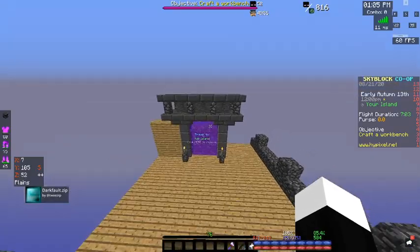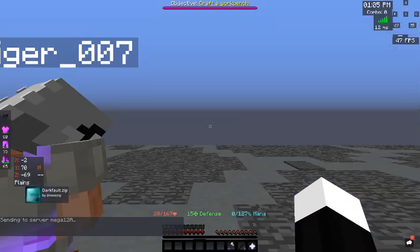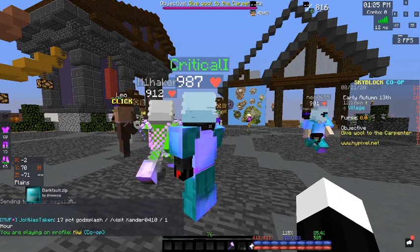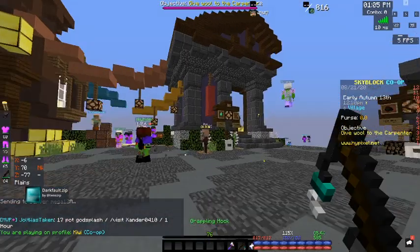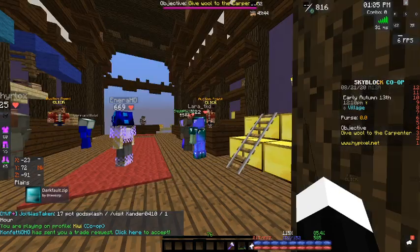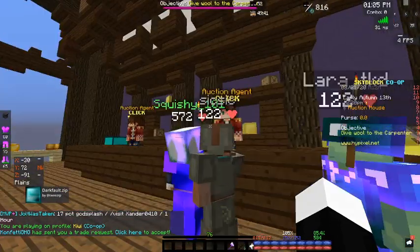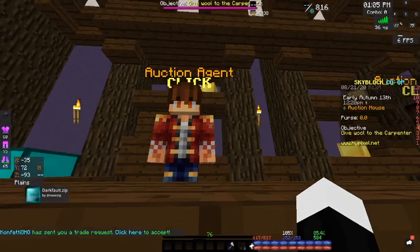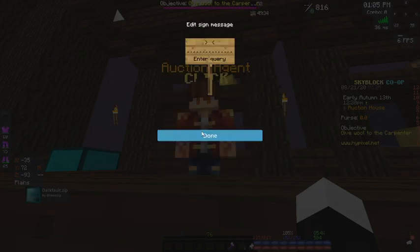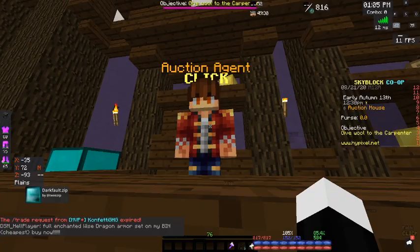Hello, welcome to today's video. Today I'm going to be talking about one of the best value armor sets - dragon sets. If we come over to the Orchard house and click on the Orchard agent, we go to the Orchard browser and search 'unstable'.